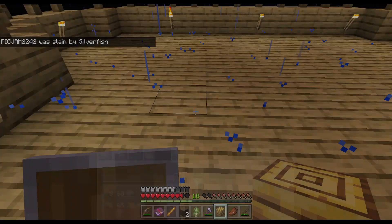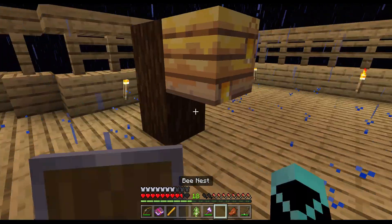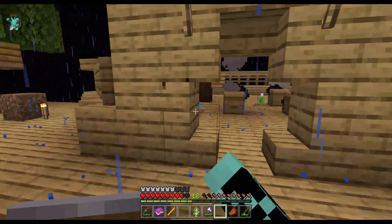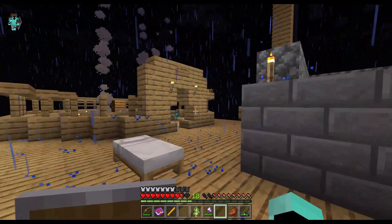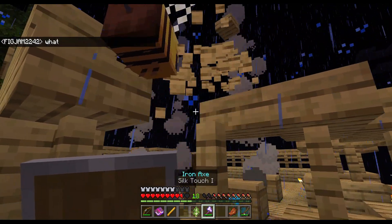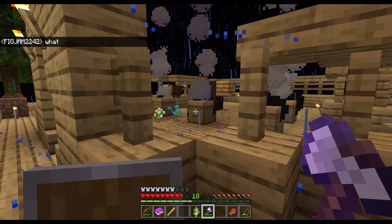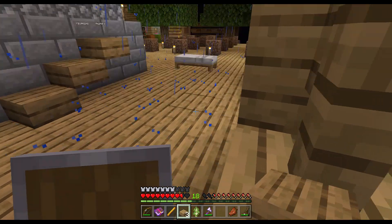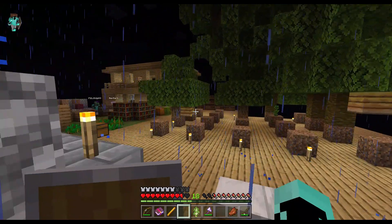I'm going to build a little structure right here, then put the bee thing right there. Now I need some shears. It's time to decorate this bee sanctuary place. These stupid bees are still stuck — what is going on? Why are you getting stuck in the slabs? This is the problem with bees sometimes — they don't use their brain. So I'll put these two things back and there we go.